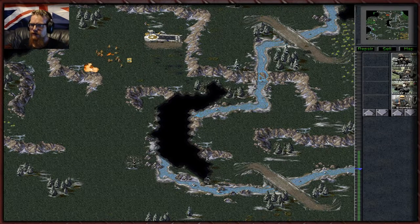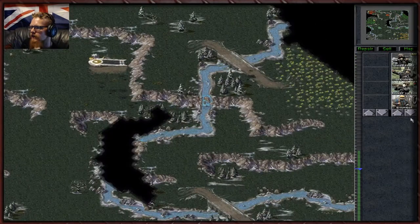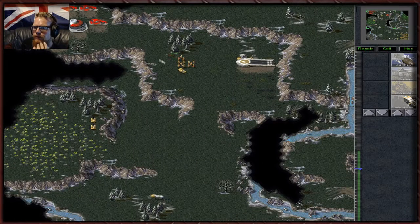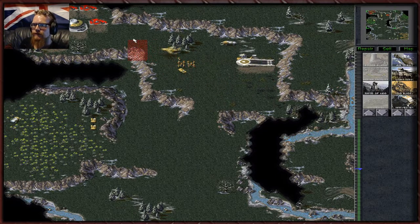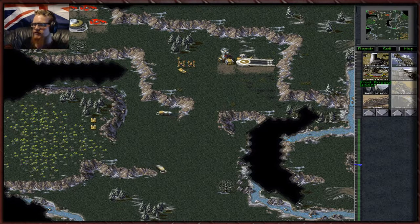Notice how they can build defensive structures — we wouldn't be able to do that. So where is their construction yard? Oh, would you look at that — how sly. What naughty vehicles can we build? We'll get another harvester. Let's just do that — now we can get gun turrets and all this good stuff. Let's go for a mad engineer run to finish us off. Let's get a light tank and a Nod buggy just because I want to see what they look like — I haven't seen that for a long time.